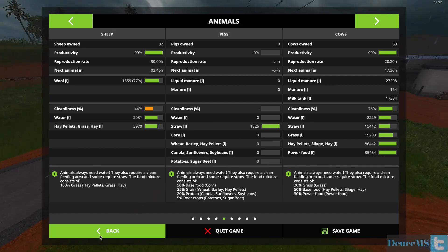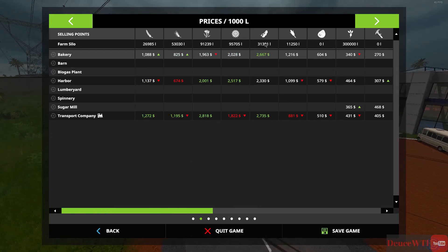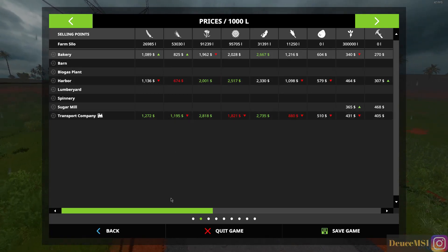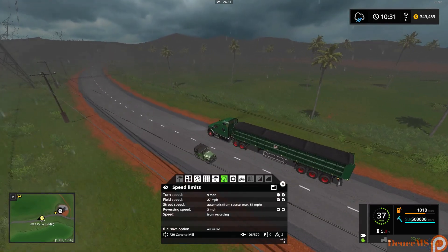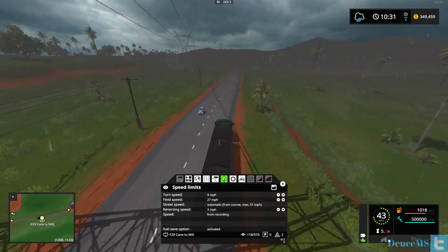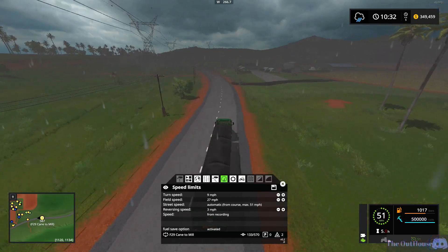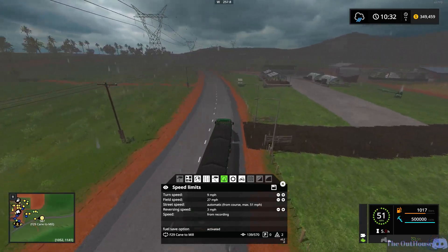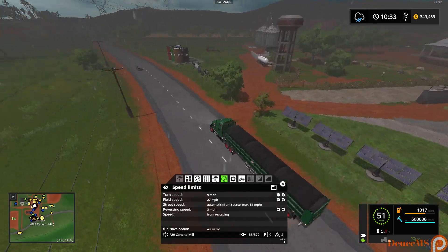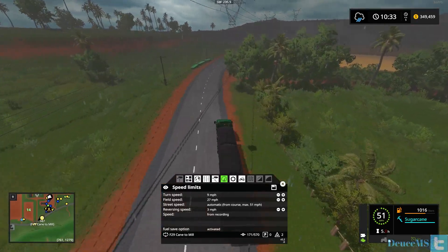Corn is definitely something we're going to need. Let's see how much of that we have - we have 11,000 liters of corn, so we're going to need to plant some corn. We do have sunflowers but we're going to need some more corn for sure. I want to buy about a hundred pigs or so - that'll also give us another source of manure to keep our greenhouses full. I just thought it might be a good idea to go ahead and buy some more pigs. Actually, I want to buy more sheep first.